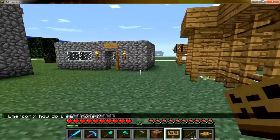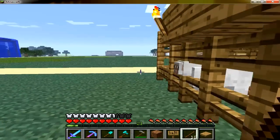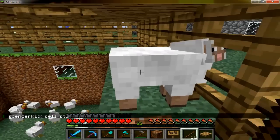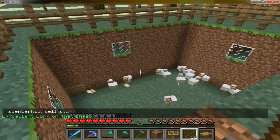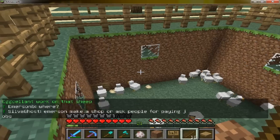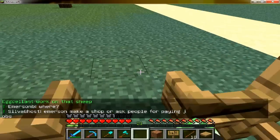Eggification is when you take a stick, find a sheep like this one here in my sheep pen, right-click it, and you get the sheep in its egg form. You can then click to place the sheep wherever you want.